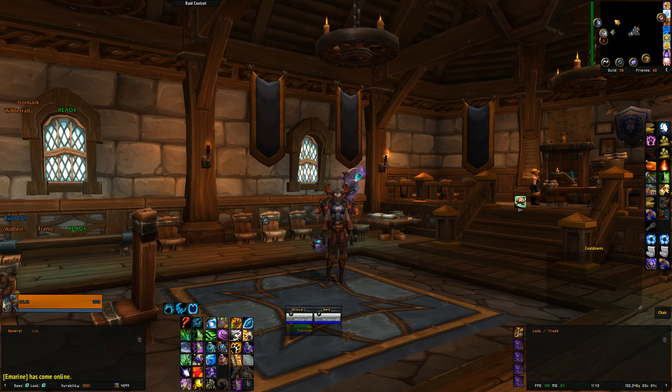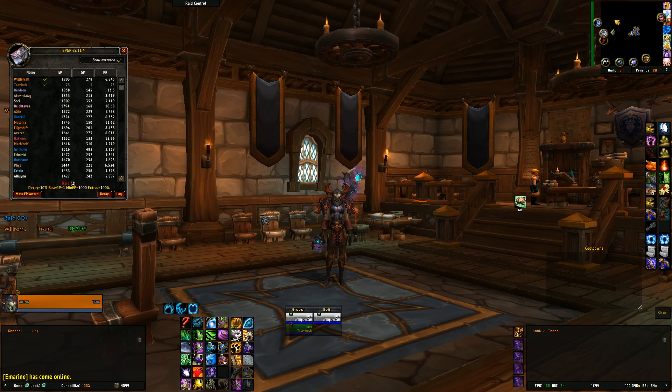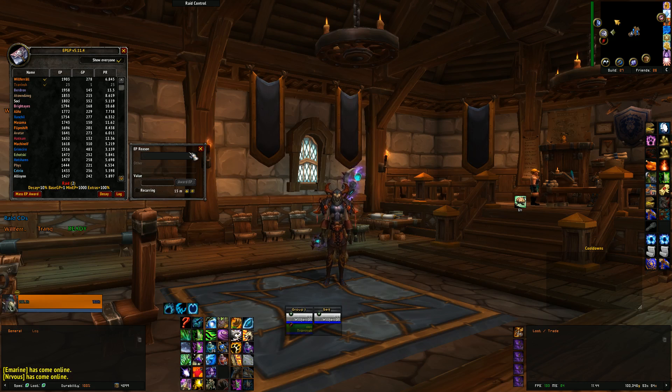That's the basic setup for how I have it set up for charging gear points. So how do you award earned points for someone who arrives? Say a raid just started. I go into slash EPGP, and under this function I go to Mass Award. Under Mass Award, you click it and it comes up with this information: EP reason, other, value, and whether or not you want it recurring — you don't want this. So for reason, you want to choose other, and under other you want to type in 'on time'.